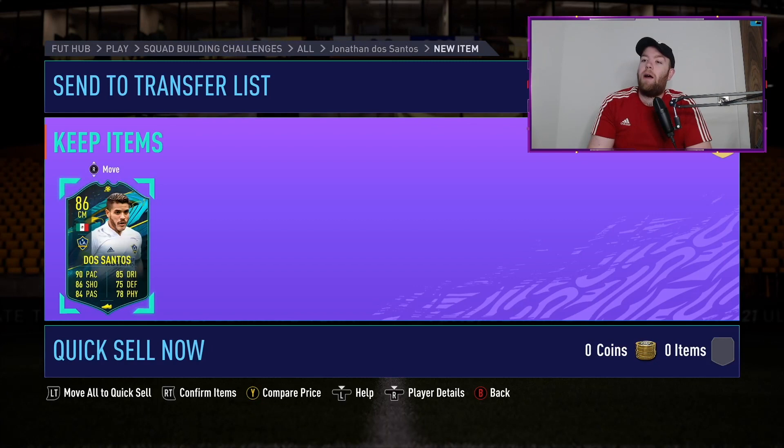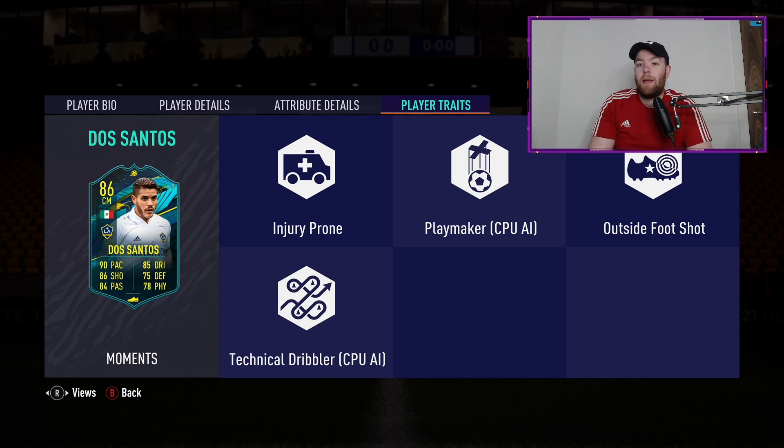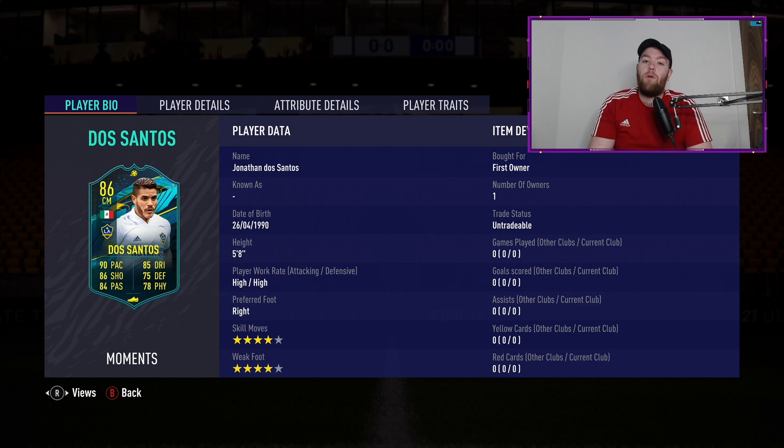It cost me 15k in coins. Obviously it's a much larger volume of players submitted, but between 70 and 80k if you're starting from fresh. Four star, four star. 94 acceleration, 87 sprint speed, 89 attacking position, 82 finishing, 91 shot power and long shots. Vision 80, short pass 90, curve 90, 82 agility, 87 balance, 85 reactions, 87 stamina, 85 dribbling, 85 composure. Very nice stats. Player traits: injury prone, playmaker, outside the foot shot, technical dribbler.